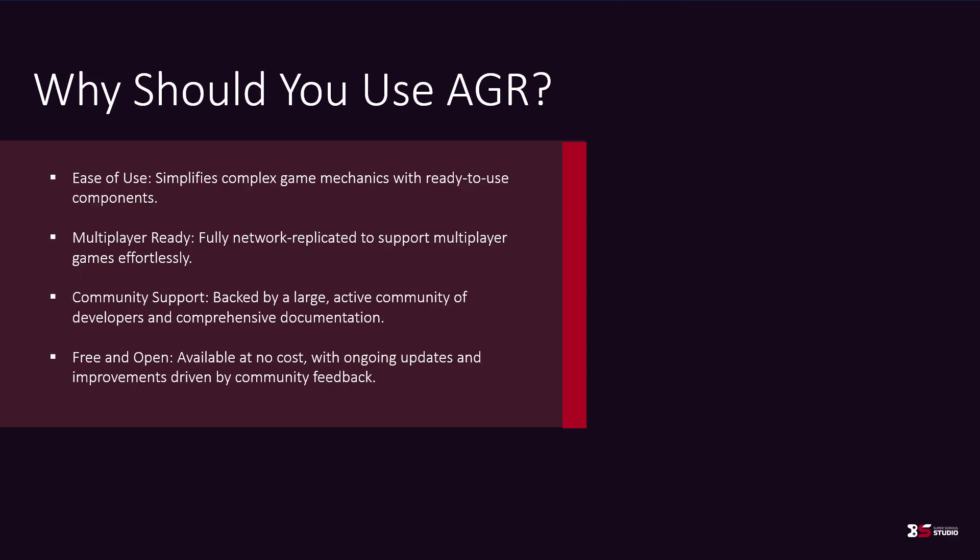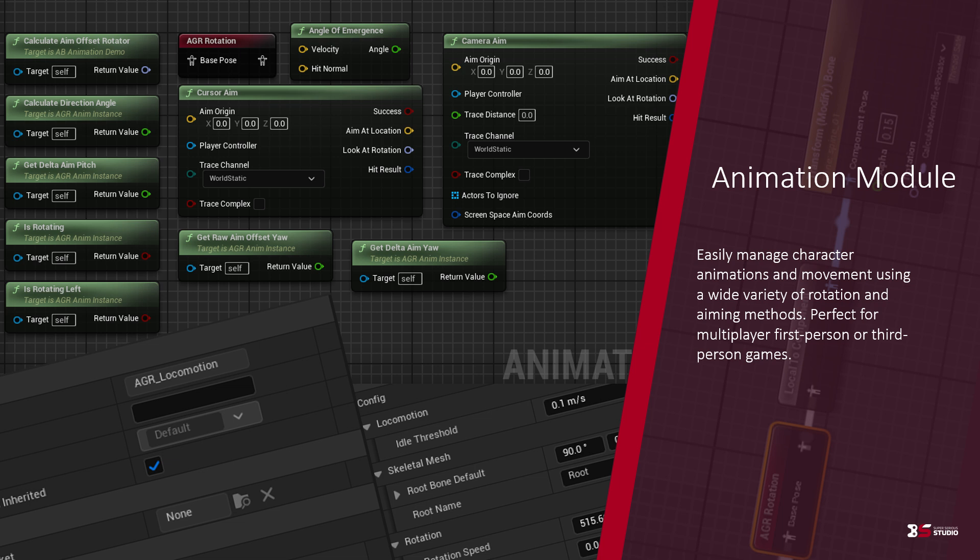Why should you use AGR? First of all, it is very easy to use as it simplifies complex game mechanics with ready-to-use components and functions, saving you a lot of time. It is built with multiplayer in mind and is fully replicated to support it effortlessly. This plugin is backed by a large active community of developers and comprehensive documentation. And all of this is available to you at no cost, with constant updates and improvements driven by community feedback.